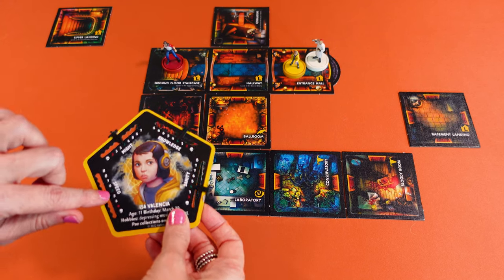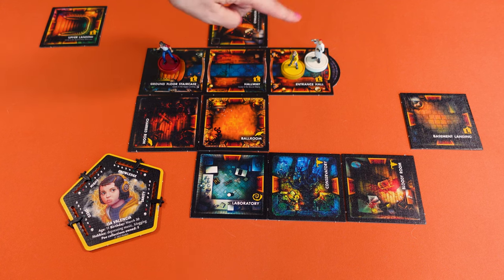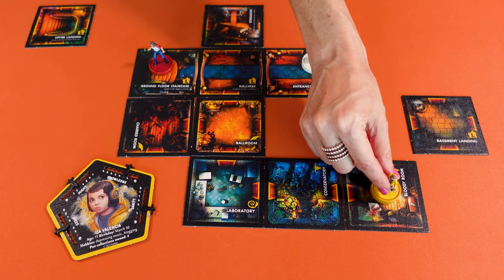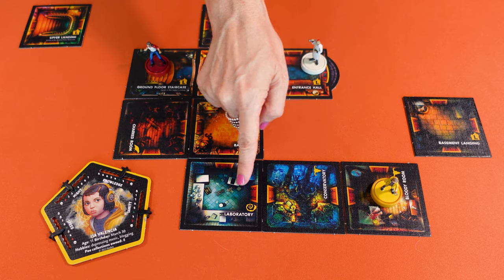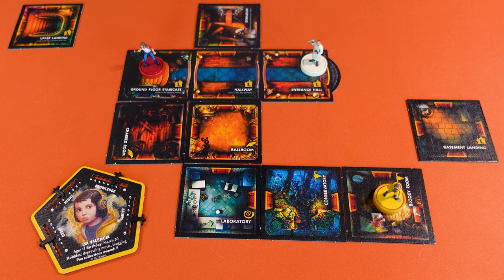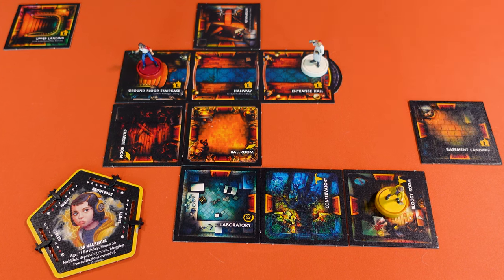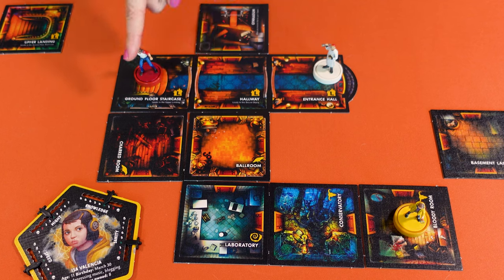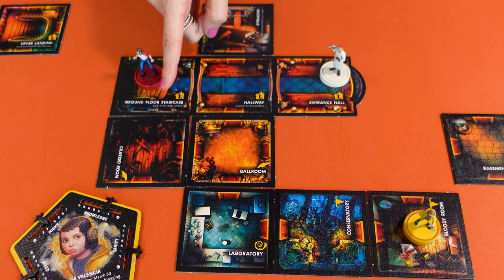Let me start by explaining how you move. At the beginning of your turn, your speed value shows the maximum number of adjacent rooms you may move through during that turn. Isa has a speed of five, so she can potentially move through five adjacent rooms, even if she loses speed during her turn. Rooms are adjacent if they have a connected doorway or lead to one another, like the ground floor staircase that leads to the upper landing. To access the basement, you need to have discovered specific tiles. Note that the entrance, the hallway, and the ground floor staircase is one same tile, but it counts as three separate rooms. You can move, take actions and move again, but as soon as you've discovered a new room, that ends your turn.